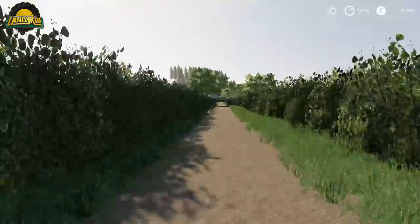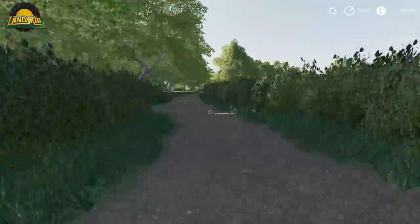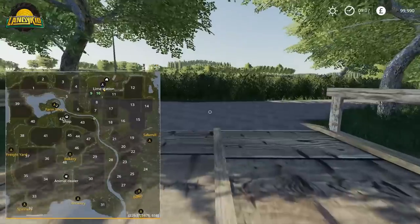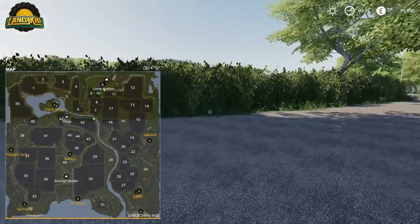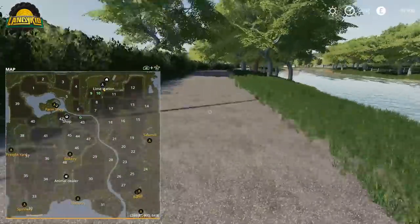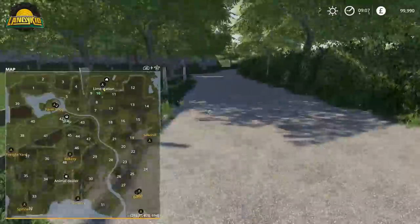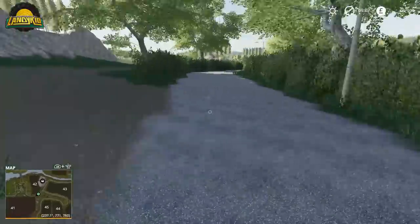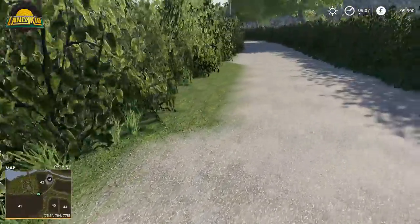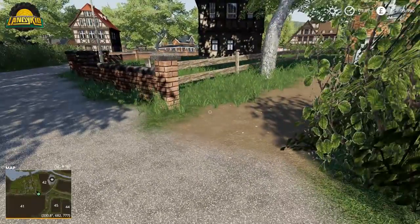I have cheat mode enabled to run around quickly - Rainbow Dave Gaming has a good video on how to enable that if you want to run around like a headless chicken. We'll take a quick spin around. I really don't think there are proper roads per se - it looks like they've used the painting tool from the 1.2 update to get a lot of this going.